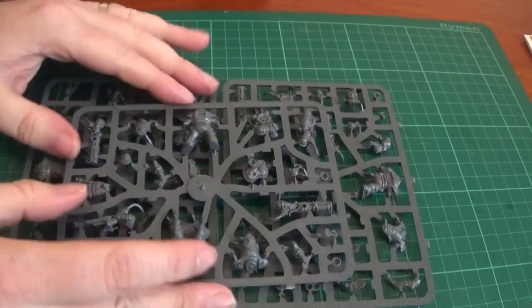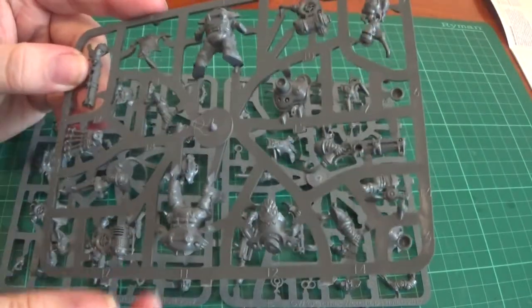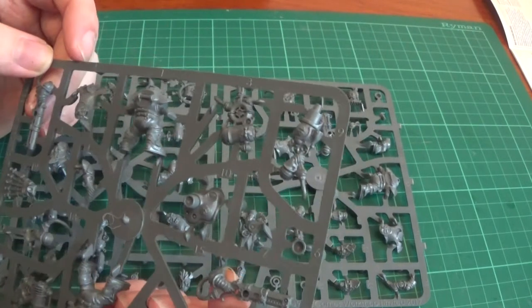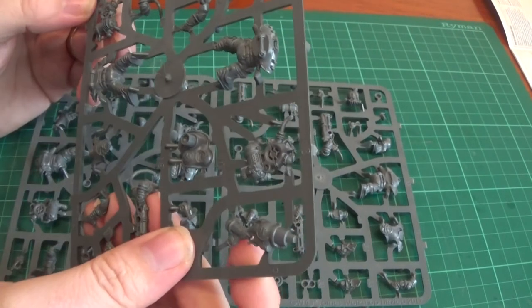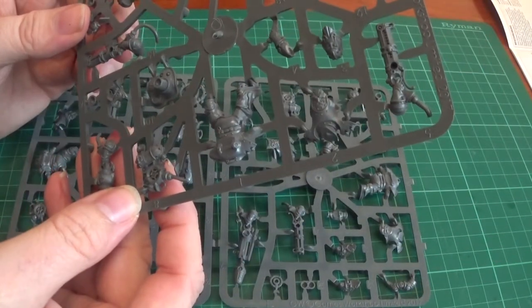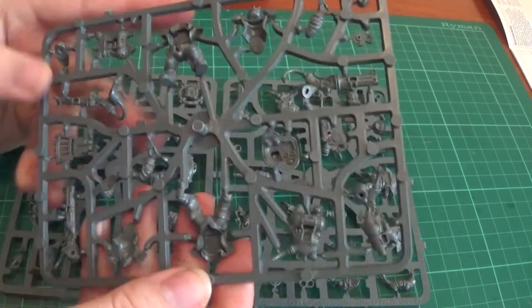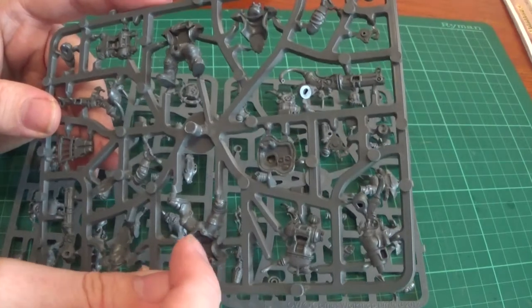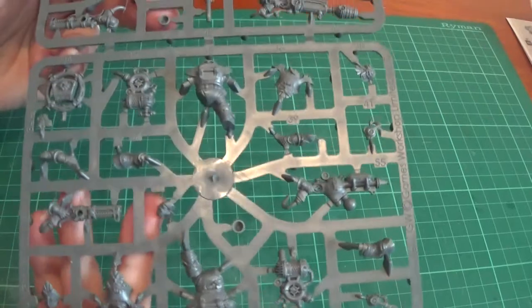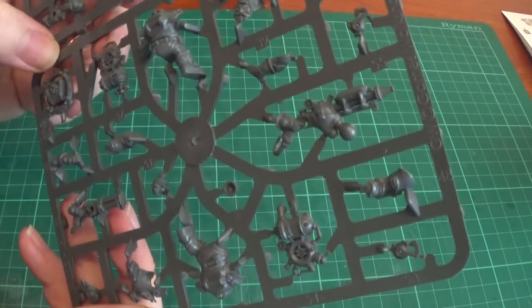We've got the 32mm bases with these. We have two dwarves on this sprue. There's the deck sweeper, another rifle. There's that funky Proton pack - that's pretty cool. The front parts of the armour are there. The bodies must be two parts, like legs and a back and then a front separate. We have the honour bearer thing there.